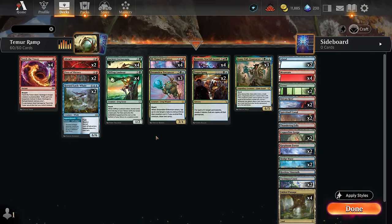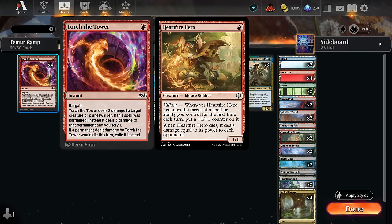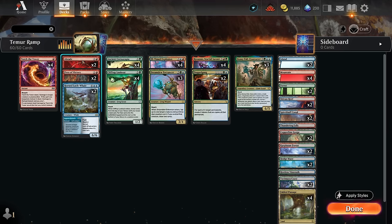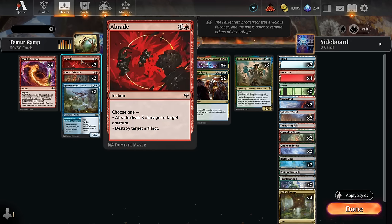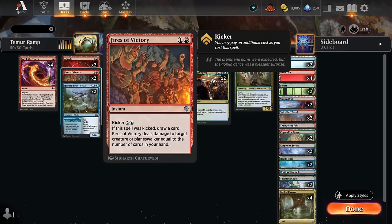Hello and welcome to another Standard video. Today we're taking a look at a Blue-Red-Green, or Temur, ramp deck that's going to try to survive the pretty aggressive Bloomburrow meta in best-of-one. We are capable of interacting early in this deck with cards like Torture Tower, which is great at answering creatures like the Hardfire Hero, which can otherwise deal damage on the way out. We also have a Braid to potentially deal with an artifact, since the Red-White tokens deck has become more popular, so this can be a potential answer to an opposing Orebrask's Forge.